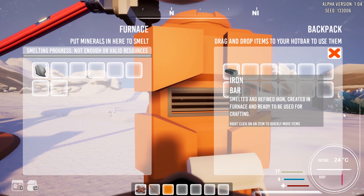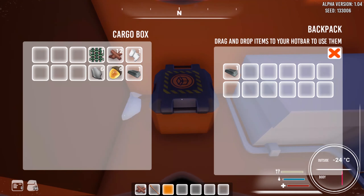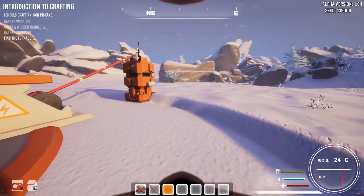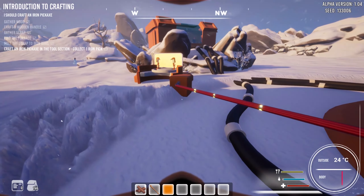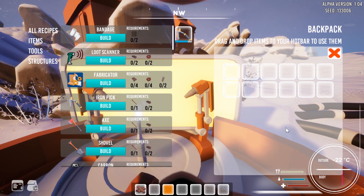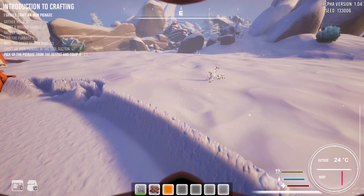So what do I need for crafting the iron pick? I need two iron bars. Let's go back to the furnace. This is one iron bar and I need one more. I think I do have iron scraps somewhere. I think maybe I left some iron scrap inside this box. That's an iron bar, and more scrap iron. Let's go back to the furnace and I will try to craft the pickaxe. Furnace, smelt the crap out of it. So it is smelting. Craft an iron pickaxe in the tool section. Collect one iron pick. So let's try to craft the iron pick. I should have it now. Yes, perfect. Pick up the pickaxe from the output and equip it. I have it.